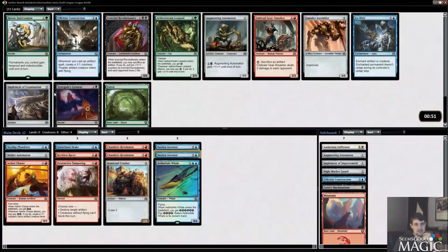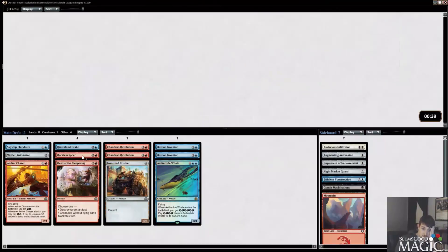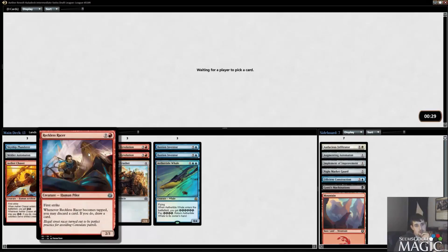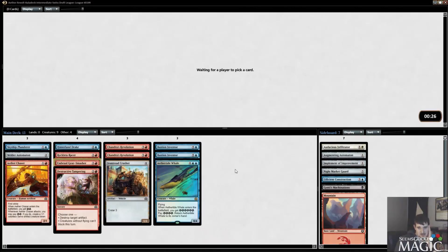Ice Over, Implement of Examination, and a second Efficient Construction — we don't really need either of these. I don't know how good Embercleave Gear Smasher is in this deck; I might just take it since it's the most playable card. We just don't really have the artifact theme going — no red implements, no Sweatworks Brawlers. We do have two Bastion Inventors we'll be able to cast a turn or two early, but that's not always good enough. This seems very mediocre.